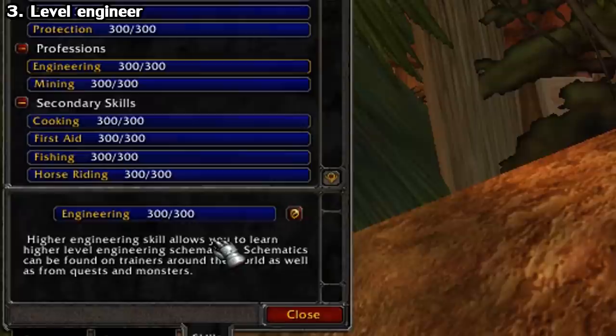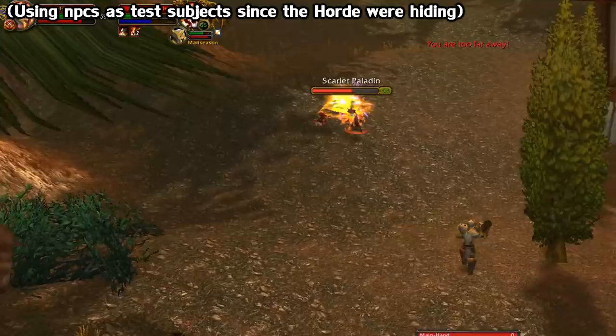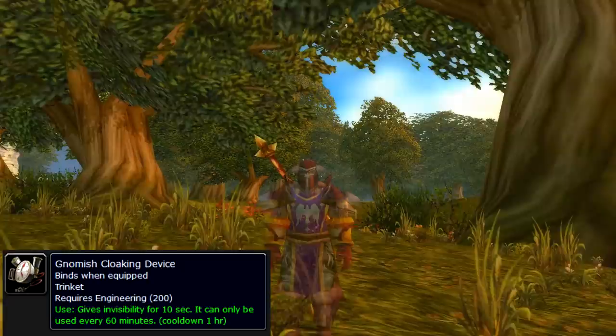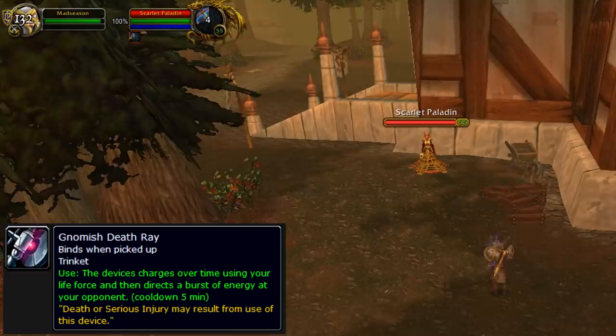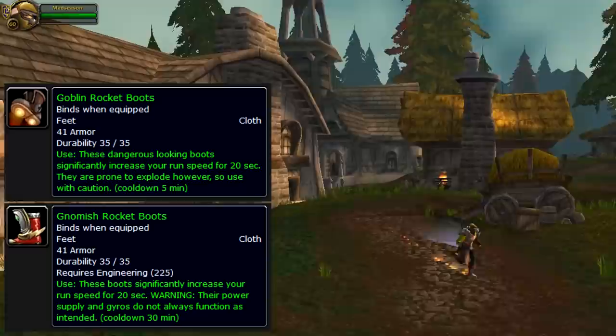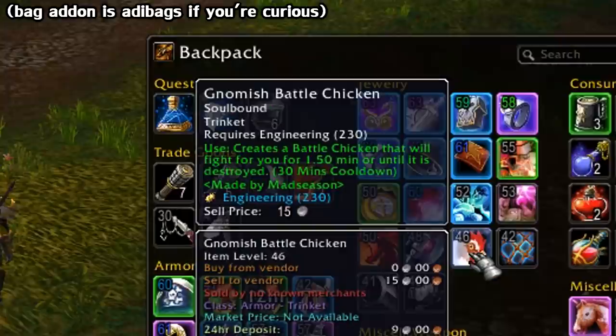The first thing that anyone will tell you is to level Engineering. This is before a time where professions are hyperbalanced with each other. Engineering in particular has huge advantages for both PvE and PvP, but it really shines in PvP. Not only do you have grenades usable at range while moving that deal good damage and incapacitate enemies for a few seconds, but you also have a variety of gadgets such as the cloaking device which serves as a vanish, the Net-o-Matic Projector which can root enemies or yourself if it backfires, the Death Ray for some damage at range, the Frost, Fire, and Shadow Reflectors which are insanely useful, Speed Boots for a quick burst of movement, the Rocket Helmet for a ranged incapacitate, and many more. It's insane how good it is for PvP, so if you want to do your best, it'll be very helpful to level that up now to even the playing field.